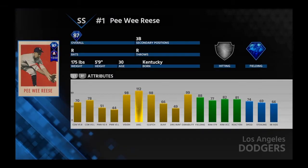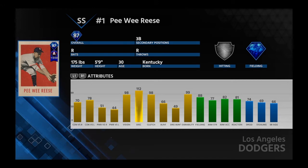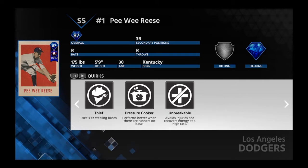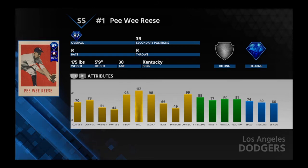I love the look of that old school card — isn't that cool? 1945. Check out that discipline: 112 discipline, 98 vision — that's good. Clutch 98, so with runners in scoring position he's going to be good. His power numbers are a little weak but he's a shortstop so his fielding is really good, that's important. He's going definitely right into my starting lineup. 20/20 vision, gets lots of walks, sniper — extremely accurate throwing arm. Good defense is important and that is a good card.